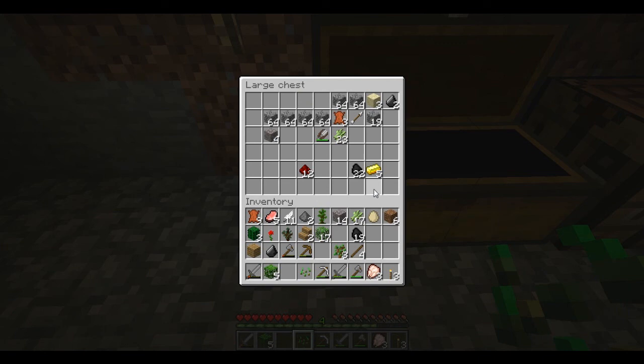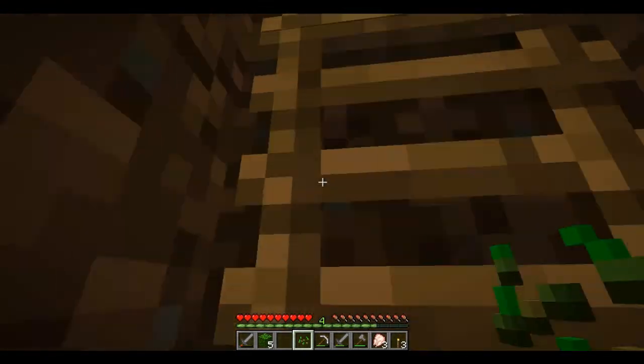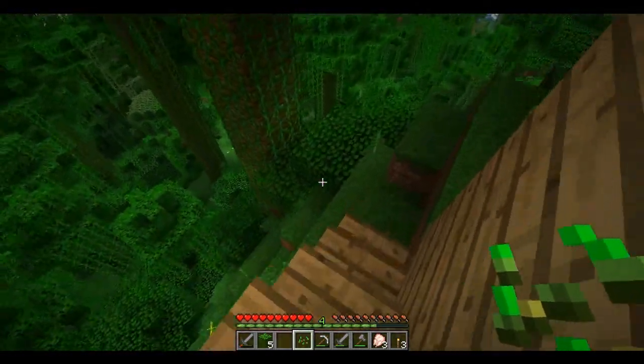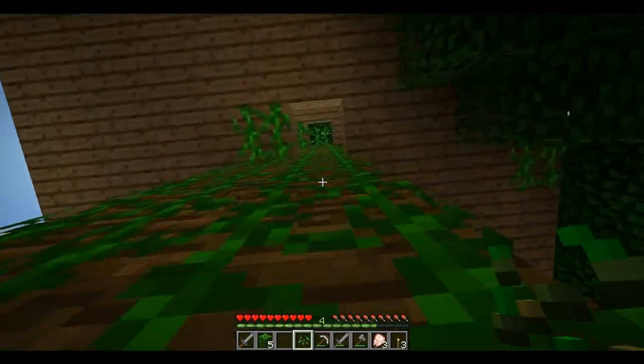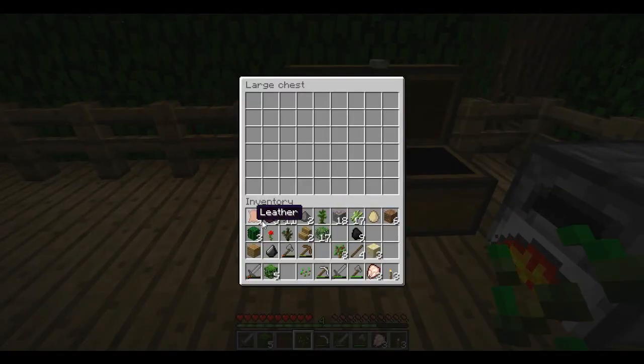So maybe down here this could be all our mining resources. But we'd also want to keep a little bit up with us so we don't have to go down there every time. I'll take the stuff that's not really mining resources. Sand isn't really mining, gravel either. That could be our mining chest. We shall go up here and load up that other chest. In this one we could have food, seeds, and plants and stuff.